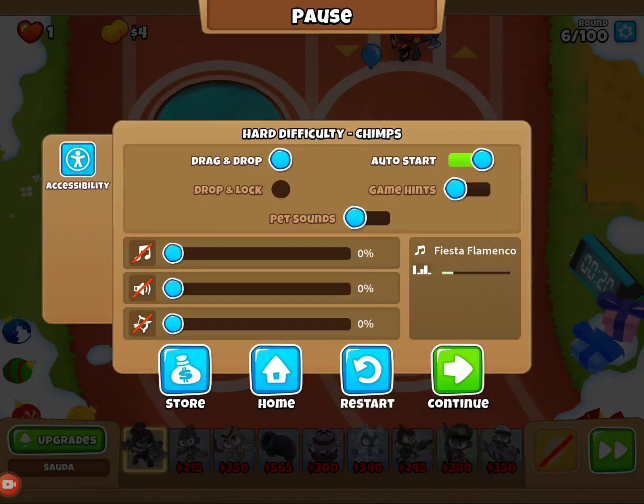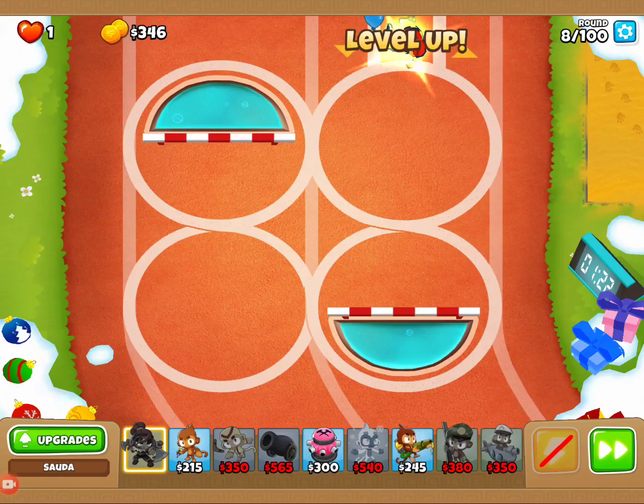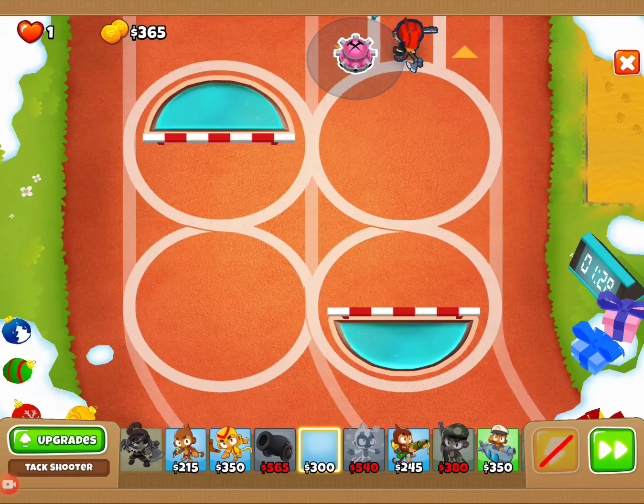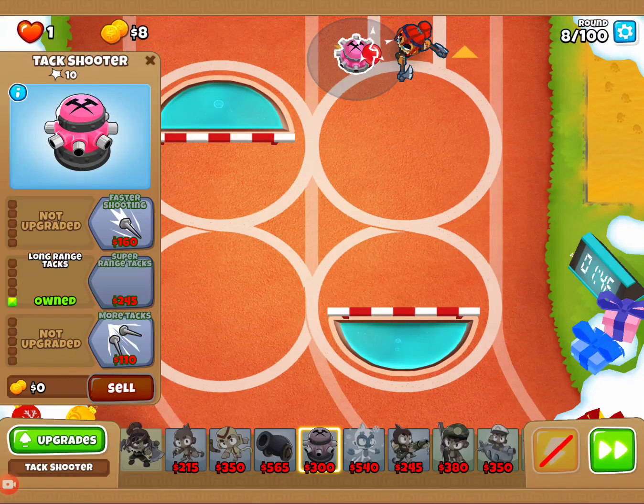Let's go ahead and stick Sauda right in the middle and let's rock and roll. Let's make sure it's on auto. One got through, so we'll go ahead and get a tack shooter down, put it right here just to make sure we don't get anything through. We'll move to a 2-2-0 pretty quick.